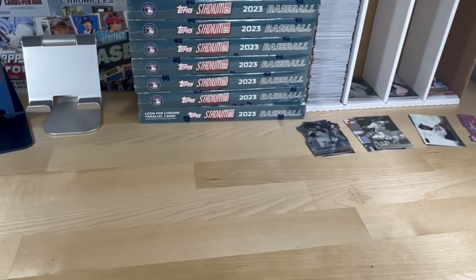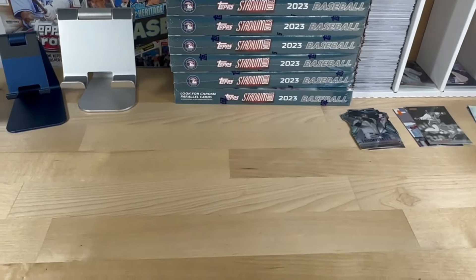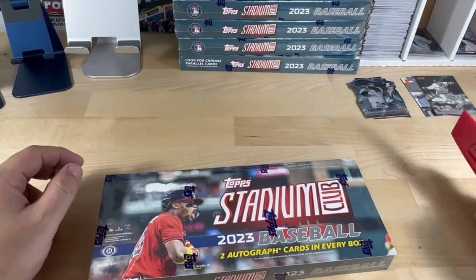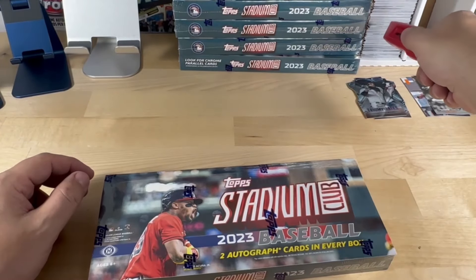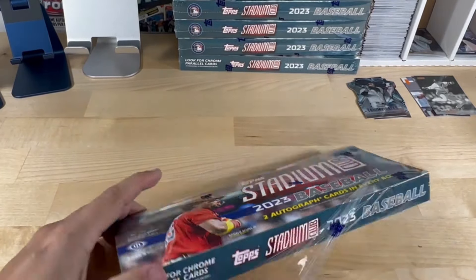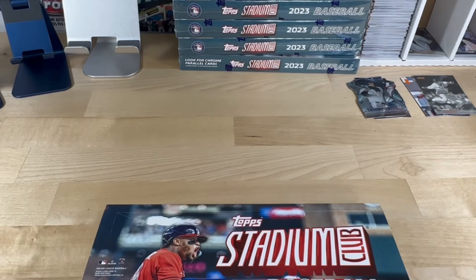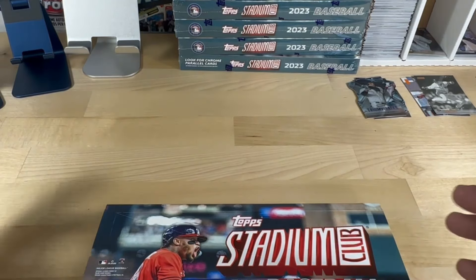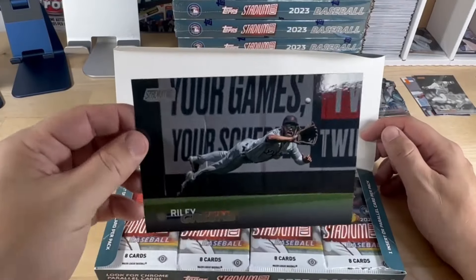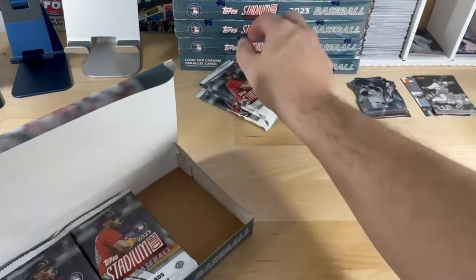Welcome back, this is video number two of our opening of Topps Stadium Club 2023 case. We're going to jump right into it — we've got our parallels off to the side, a box for the cards, and autographs off to the left. I'll do a recap of the autographs at the end of the video. We do have a box topper here and it is a Riley Green. This is box number four overall for the case.